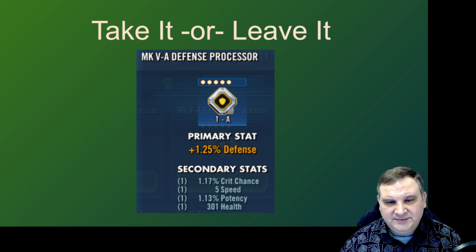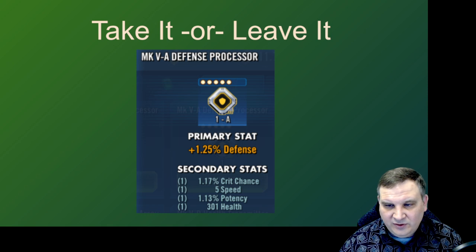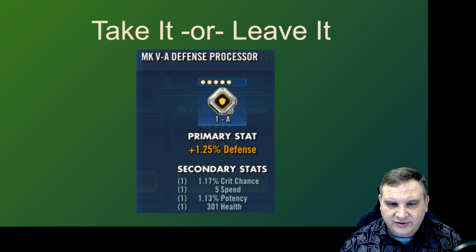How about this defense mod? It's a pretty good one — crit chance, speed, potency, health. We don't necessarily need the defense percent substat on a defense mod — we could use this in a lot of different places. It could go on an offensive character. I'm a big fan of defense mods. Statistically, even if it's an offense-based character, if I want to put a health set on it or some other offset just to give it a little durability, this defense set is definitely one of the premium sets for keeping your character alive. This is certainly a mod that we can invest in. We can put it even on an offensive character and have that crit chance and potency as offensive stats.